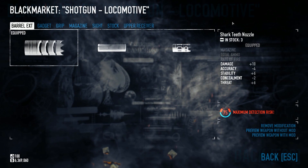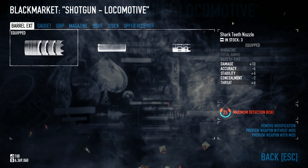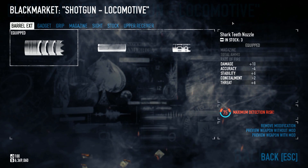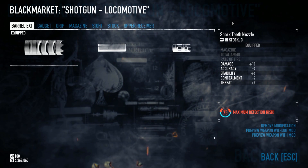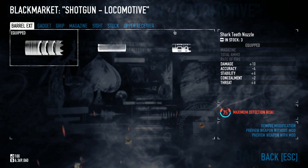Now let's go over the loadout. We're starting with the secondaries, because there's really only one secondary you will need with this build, and that is the Locomotive shotgun. The game calls it a secondary, but with this build it's really your primary — nine times out of ten, if you need to kill something, you're taking out the Locomotive. Let me go over the mods quickly.